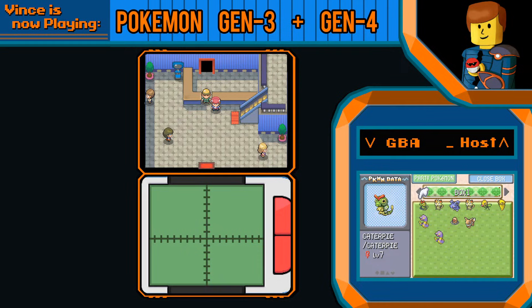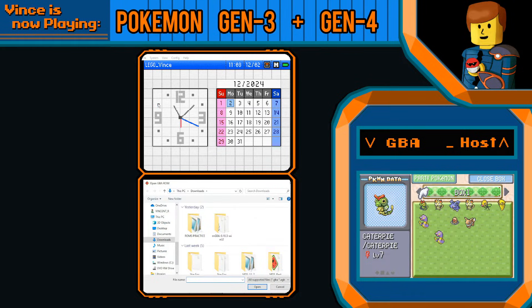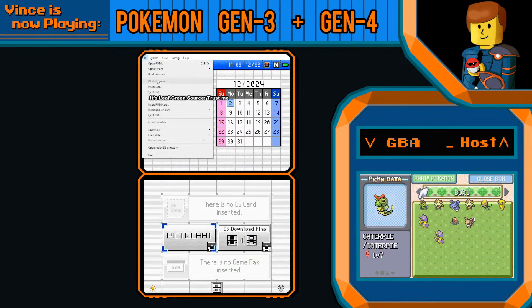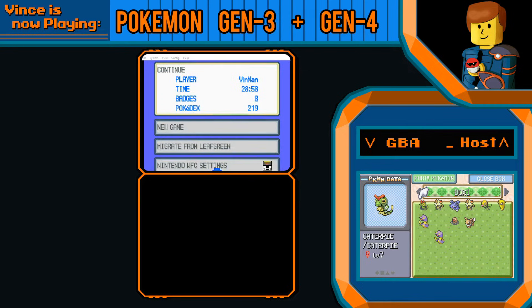We're going to pause it here for a test comparison. From here, we are going to go to File and look for Insert ROM Cart. We're going to be putting in Leaf Green, and we'll boot up Pokemon Platinum on the DS side. If everything loaded right, you should see 'Migrate from Leaf Green.'